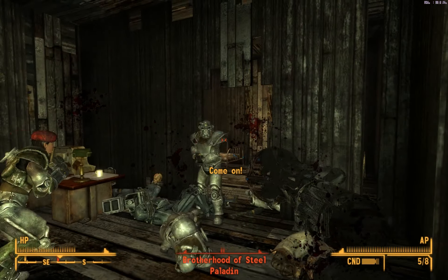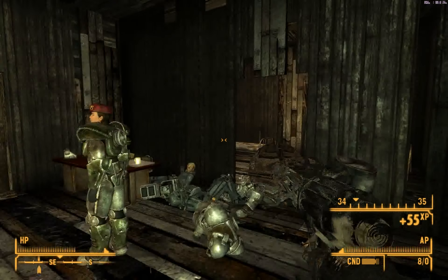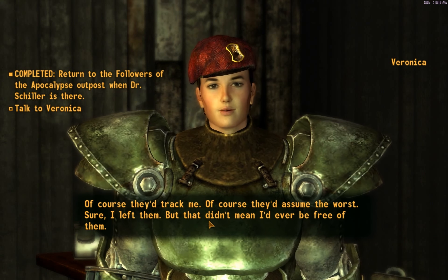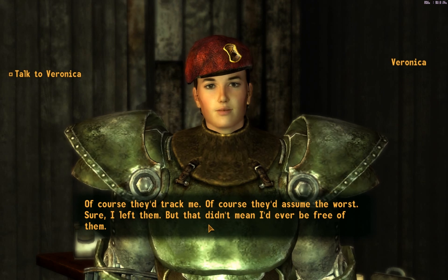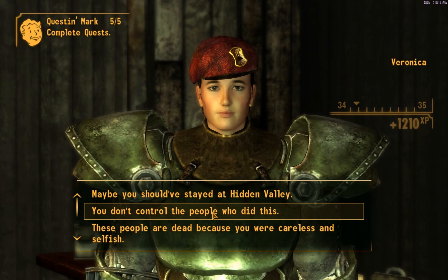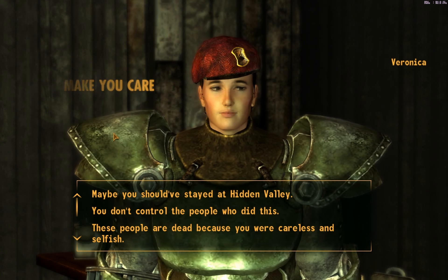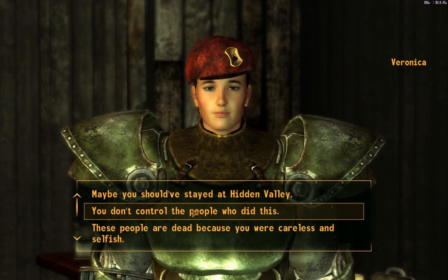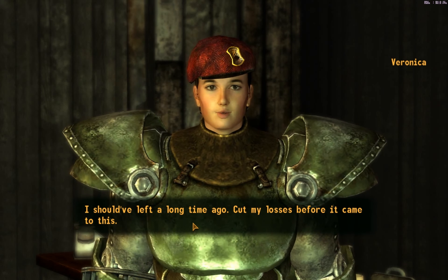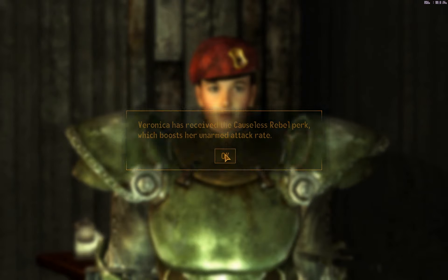That was it. Veronica breaks down: 'God, I did this — this was my fault. Why didn't I see this coming? Of course they'd assume the worst. Sure, I left them, but that didn't mean I'd ever be free of them. I was beaten before I began. I just had to try, you know.' Quest completed! Veronica has received the Causeless Rebel perk — she's got a better unarmed attack rate with her pneumatic fist.